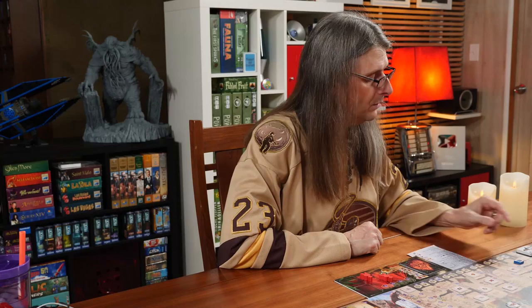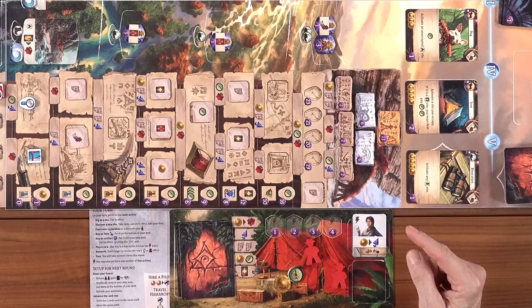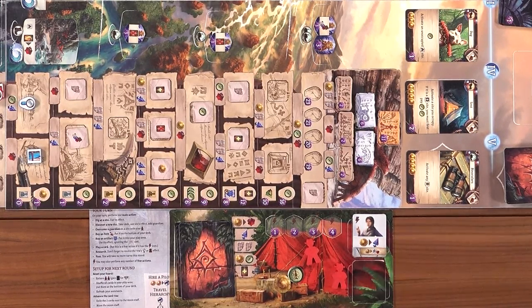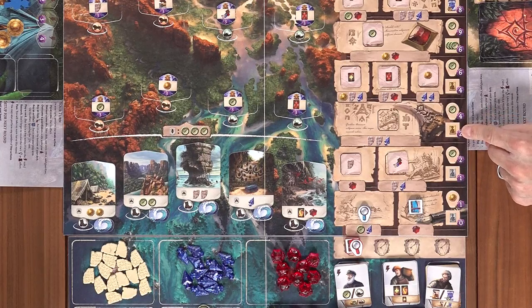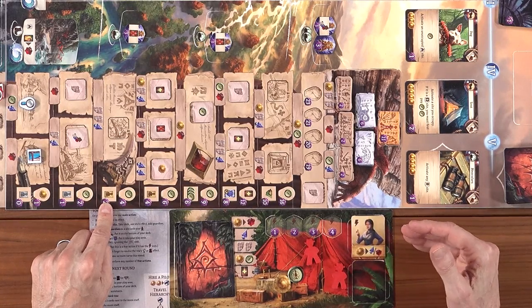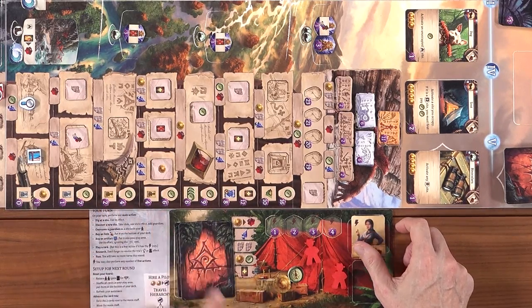We also have assistants. When you gain an assistant, you put it in the area on your board and it's available at any point as a free action — another free action to take advantage of before the end of the round. For example, one costs one gold to get an arrowhead, which is a pretty great trade. Additionally, when you advance to a certain research level, you can flip an assistant to upgrade it — it becomes more valuable, like paying one gold to get an arrowhead or a gem.